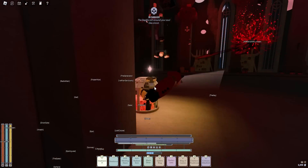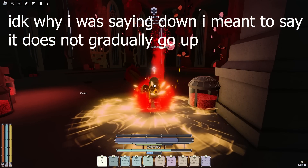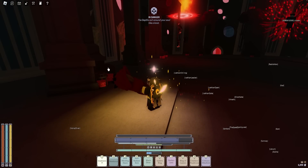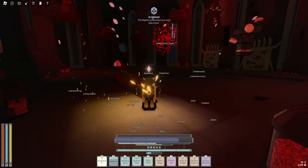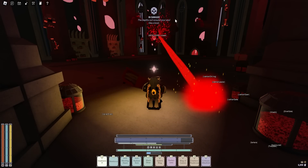He won't get all his HP back — he'll just get some of it back, as you can see. It doesn't gradually go down; it just drops at the start of his comeback when he gets back up. So you don't have to worry about rushing to the blood jars. You can take your time — he won't slowly regen and make you lose all your progress. Just keep attacking him and breaking his blood jars.